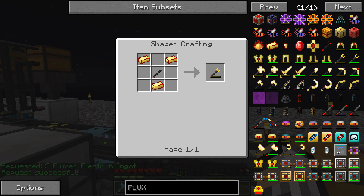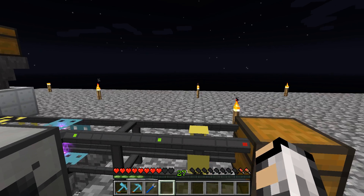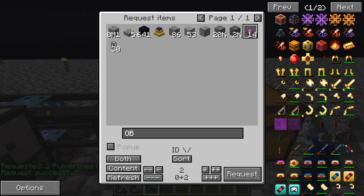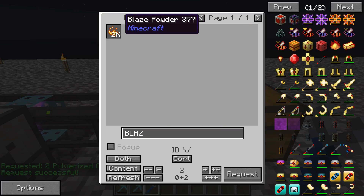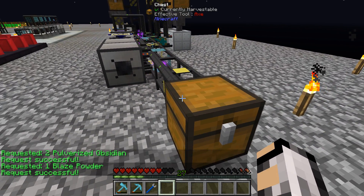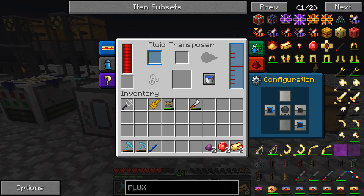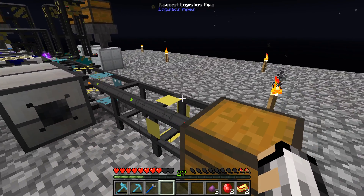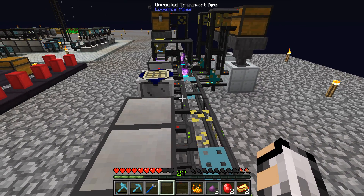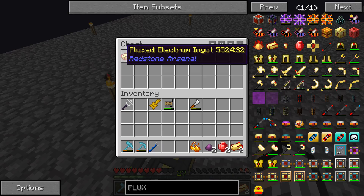We also need the obsidian rod, which is just pulverized obsidian and blaze powder — simple enough to make. We need two pulverized obsidian and one blaze powder. So it should send it all down here. We're just waiting on one more of the ingots — there it is.